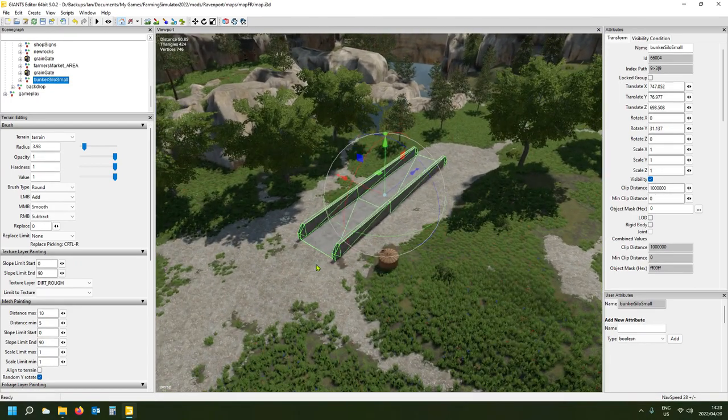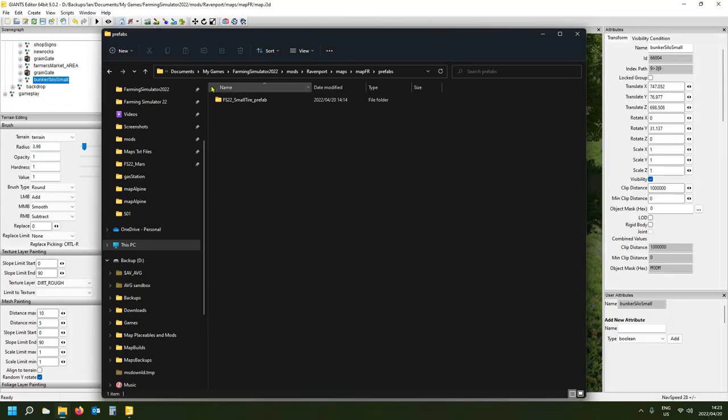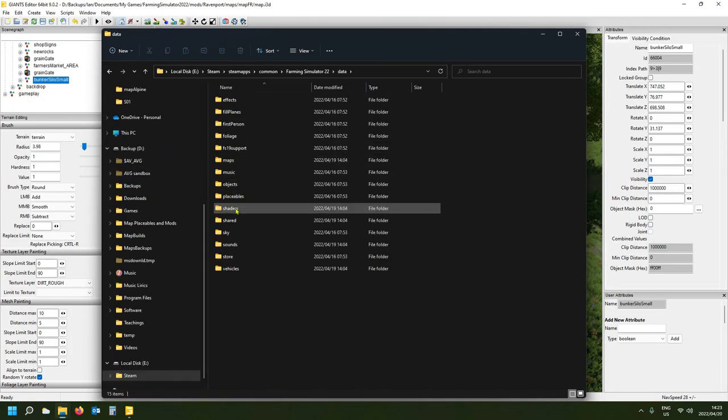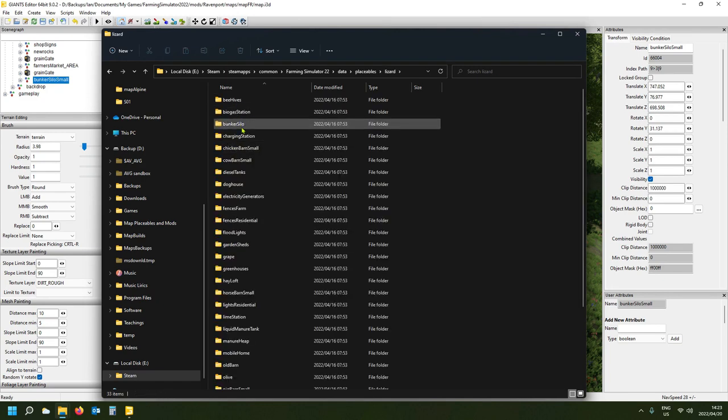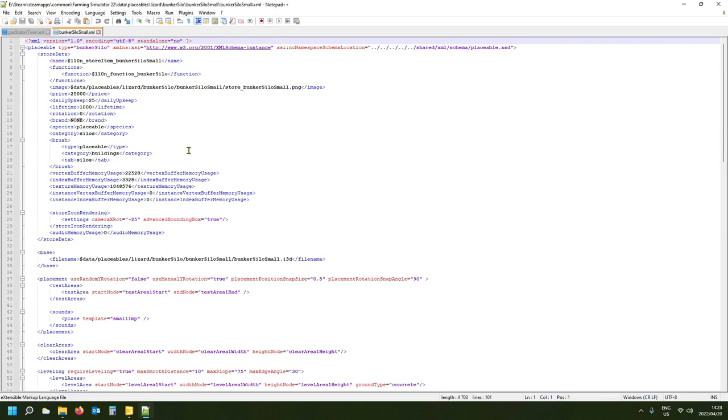Now we want to add functionality to this. We need to tell the game this is actually a bunker silo where you're going to make silage. That is already set up under FS22 data, placeables, Lizard, bunker silo small. This XML is the one we want to work with because it gives functionality, and it pulls in the corresponding i3D.